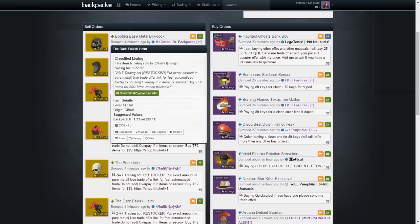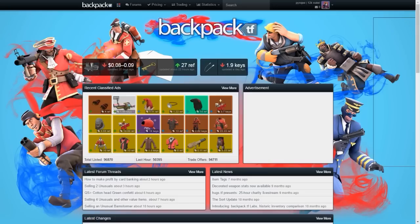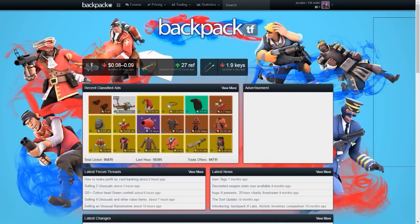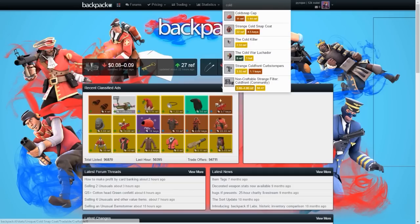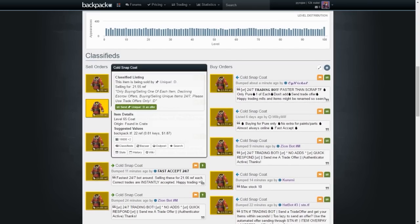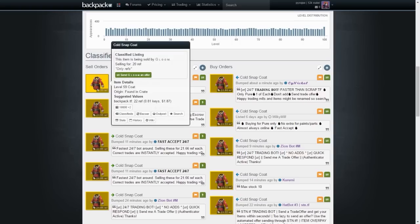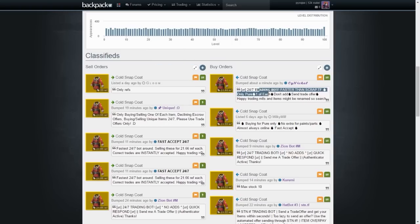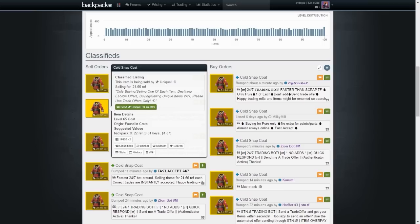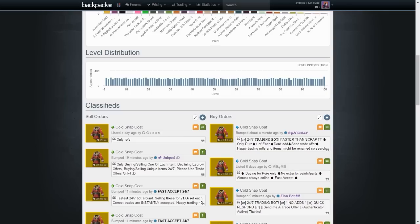If you want to broaden your horizon and make more profit, you'll need more refined because there aren't huge discounts on cheap hats. There are many expensive cosmetics out there - for example, the Cold Snap Coat costs 22 refined metal. You can see sell orders for 20 ref and 21.55, giving much more room for profit. I could buy one for 20 refined and sell to a quick buyer or 24/7 trading bot for 21.44, giving me an instant 1.44 refined profit. Generally trading with higher tier cosmetics gives you more profit because the acceptable discount range is wider for both buyer and seller.